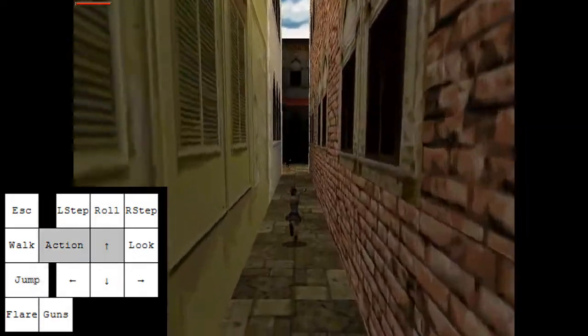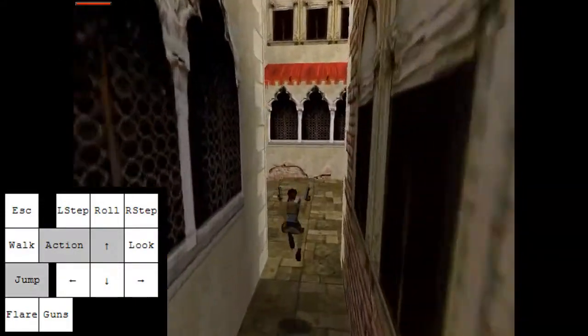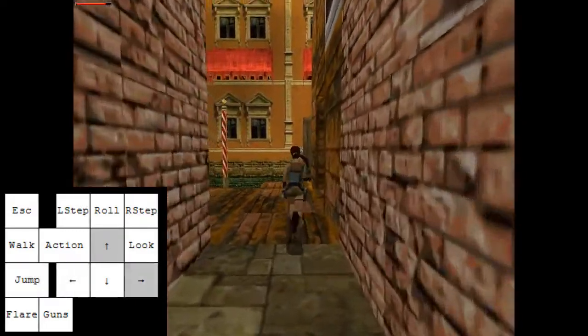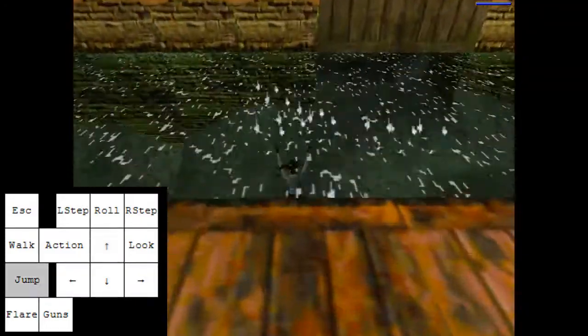Draw your guns and shoot the poor doggo. It doesn't matter if you don't kill it. Delay your jump slightly to avoid taking damage. Take a dip in the water.